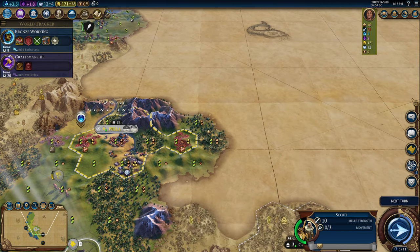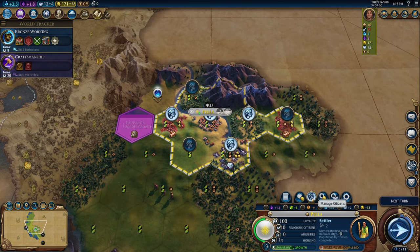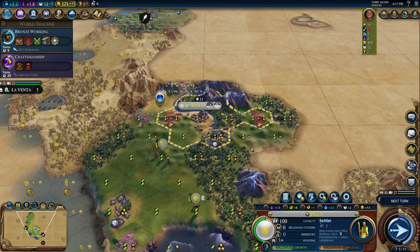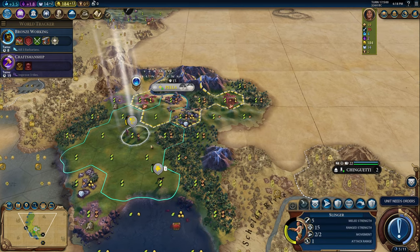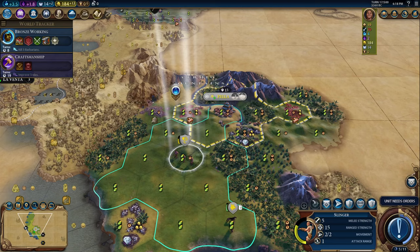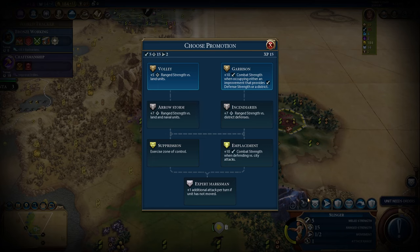Settler. Now we need to find out where we're settling — I need to go check this spot out. 13 gold per turn. How are we doing 13? Oh, the policy. Pretty good start so far. This guy's got a promotion. Portify. Let's move — promote Volley. The range promotions — I think I'm going to go down the left side. We could get an envoy in there and rush our Pantheon even quicker.